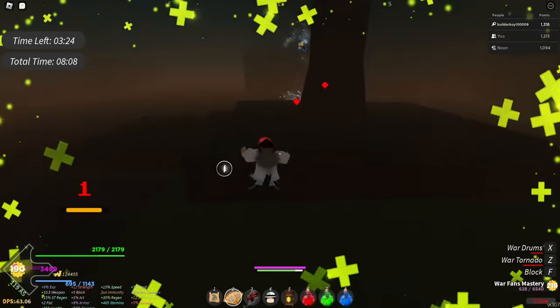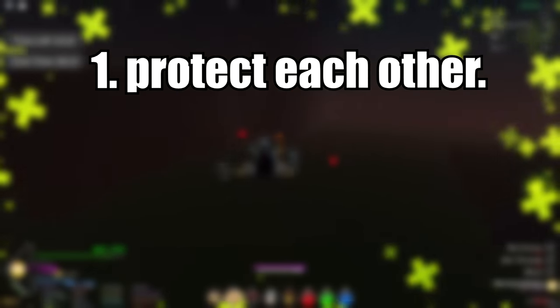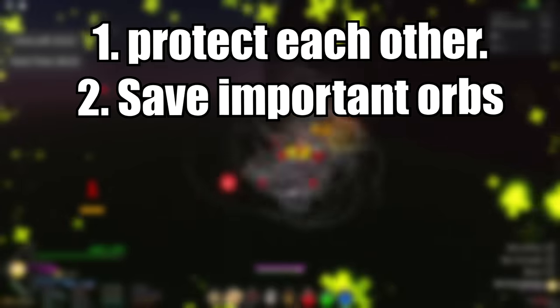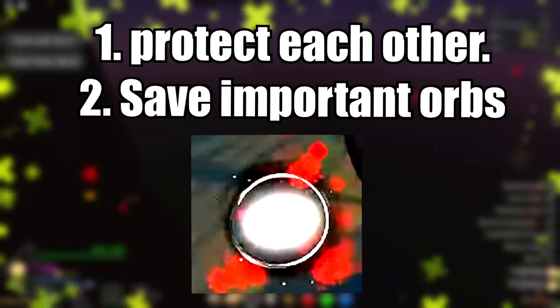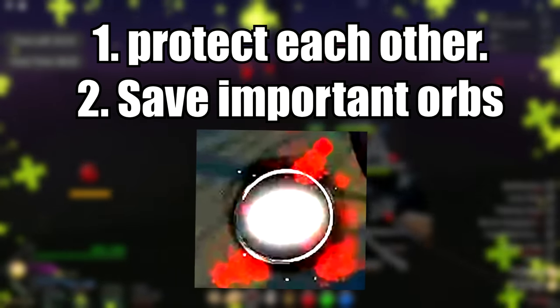Here are a few tips you need to know. First, make sure to keep close to your teammate — if possible, go in a party. Second, save the orbs. There are good orbs you need to save, like the green ones that regenerate your health, and the one that avoids aggro with the mobs, which is literally one of the best orbs that can save your teammates.